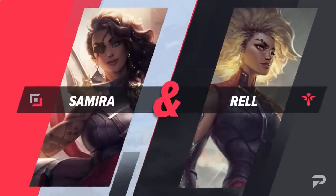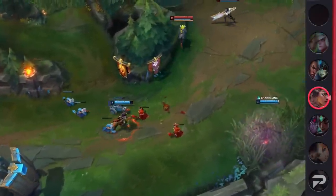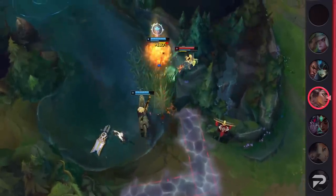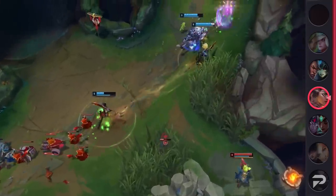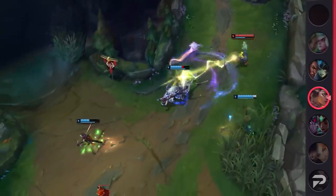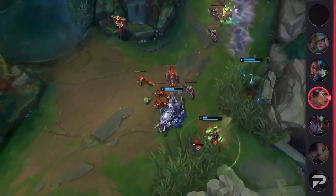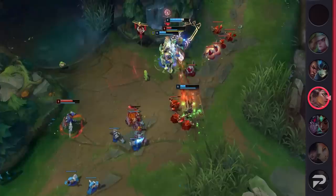Up next, we've got Samira and Rell. Since her release, Samira has been a powerful laner that can easily take advantage of any support with crowd control. While she does well with most, she is able to really shine when paired with Rell. As a champion, Rell sees very little play because she's extremely punishing compared to others. With Samira by her side, however, Rell is able to safely look for plays and will always have the follow-up. Samira can engage fights with her E, then have Rell stun them before fully committing. Overall, Samira and Rell are a deadly bot duo that take a lot of practice to master, but they can easily dominate most lanes.